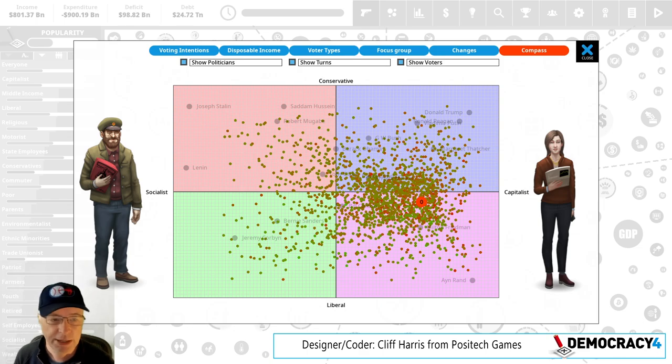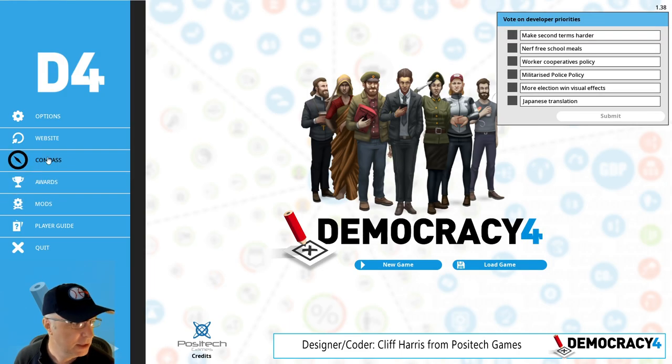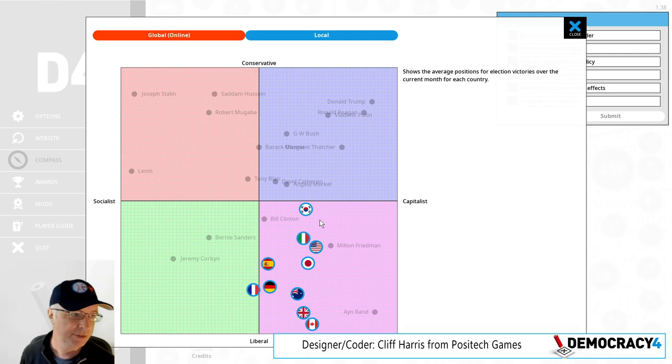I'm going to talk about liberalism now. If I quit to the main menu and go to the compass screen — this is where I've been playing and where I've ended up, and that is where all of you end up in the latest version. If you click online, it checks the database of every election win played with the current version of the game for each country and plots them. And as you can see, everyone's liberal.